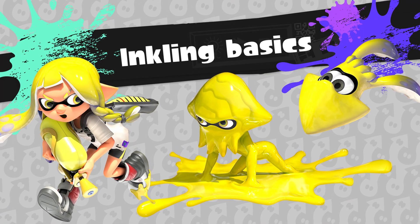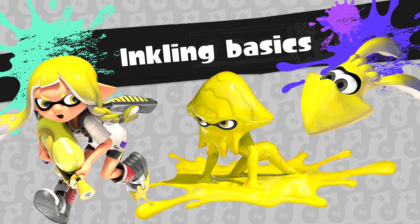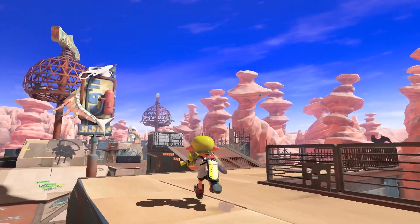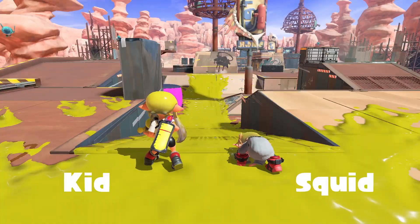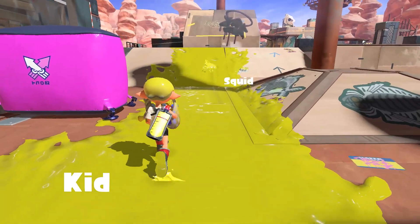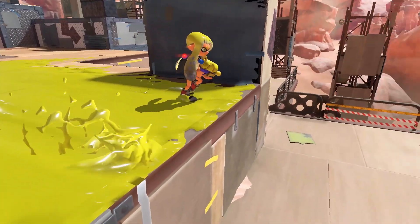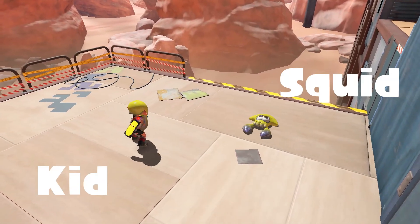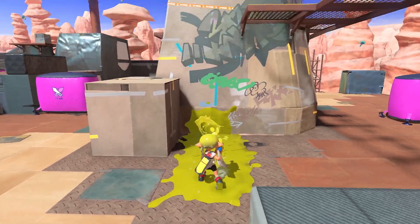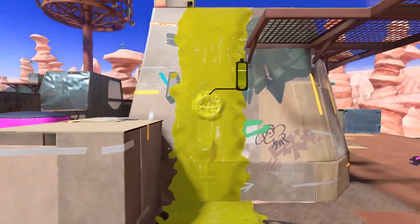Let's dive a little deeper, shall we? Inklings have two legs but bipedals can only move so fast — let those tentacles do the work and zip through the ink as a squid! Leap out of the ink and use your momentum to get even more air. Walls can also be scaled as long as they're inked — going up!